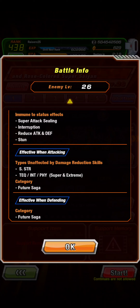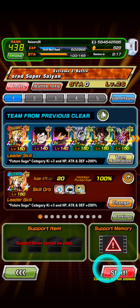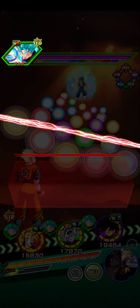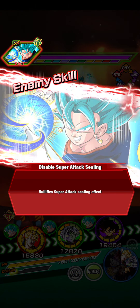The categories you want to use are going to be Future Saga. You're going to use Super STR, which is good because Future Gohan is Super STR and he leads Future Saga 200%. And any Tech, Int, or Physical type — it doesn't matter if they're Super class or Extreme, it could be any.